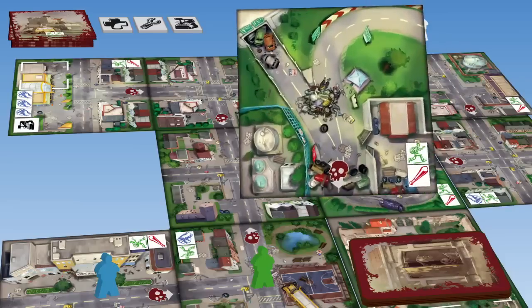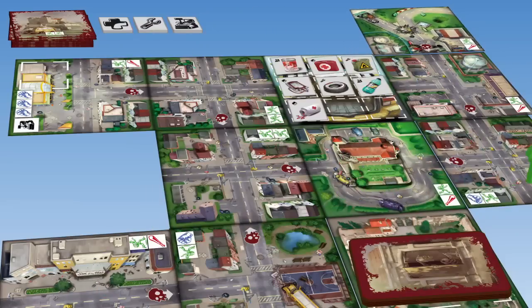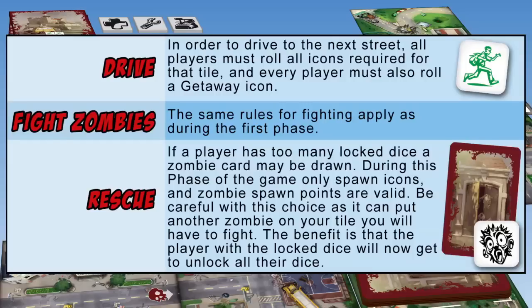After the exit tile has been revealed and all players are back at the church, remove the player pawns and place the van on the church tile — phase two has begun. From now on, all players decide collectively which of three actions to perform. Drive: in order to drive to the next street, all players must roll all icons required for that tile, and every player must also roll a getaway icon.